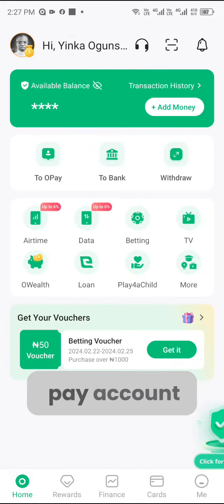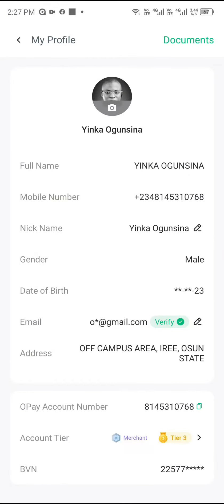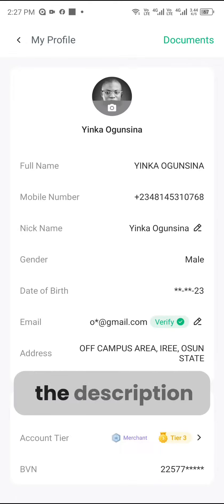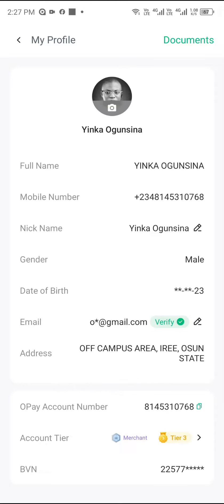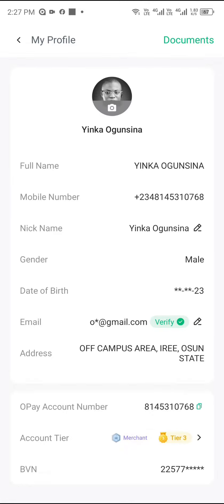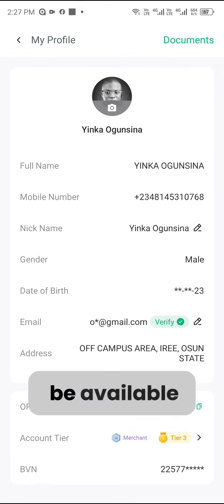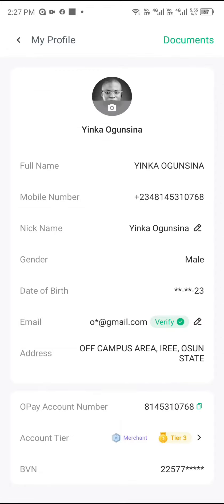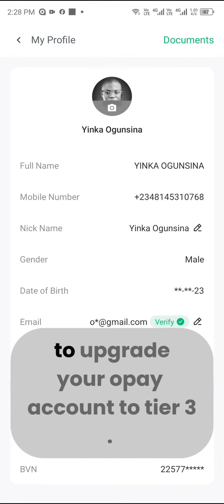Because of this, I have an offer for you on how to upgrade your OPay account to Tier 3. The link to the offer is available in the description box — just go to the description section and click on the link. It will take you to a page where you pay just one thousand naira to upgrade your OPay account to Tier 3. Make sure you read all the instructions — you must have your NEPA bill available and your NIN ready. This offer is just one thousand naira.